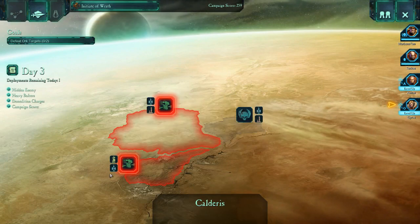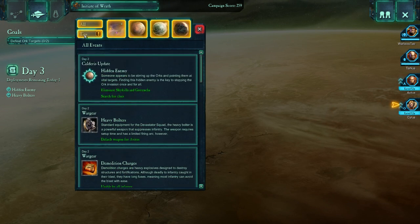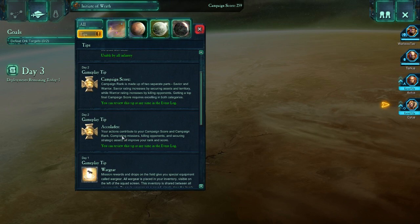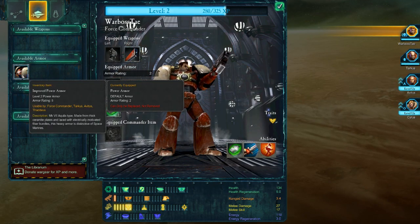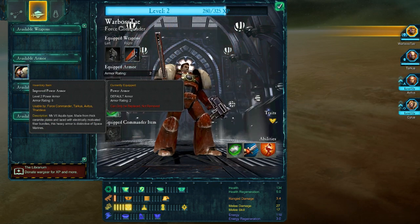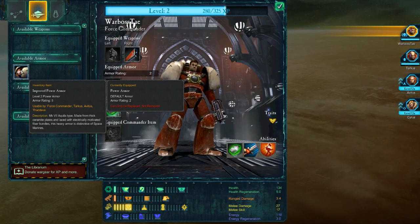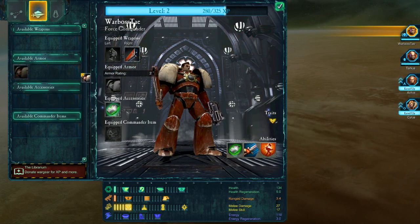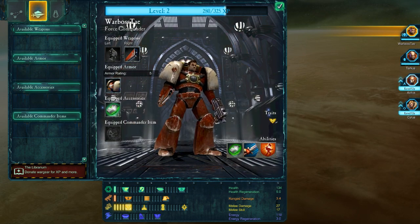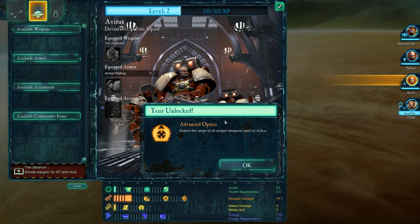Two more missions have popped up. Let's go in and level up our guys. When you highlight a piece of equipment it shows you the stats and also the currently equipped item on the right, so you can compare. My Force Commander is going to be getting stuck in all the time — he fell unconscious last mission — so we want the best armor possible.